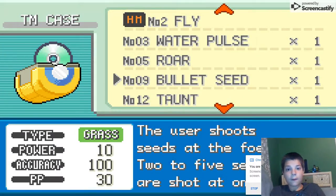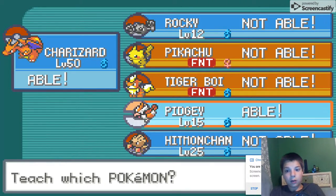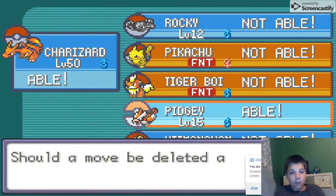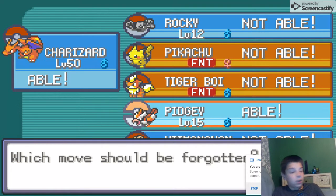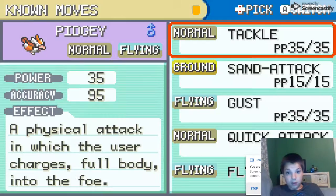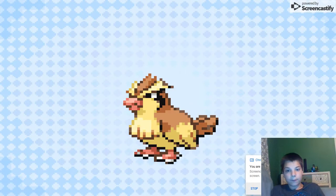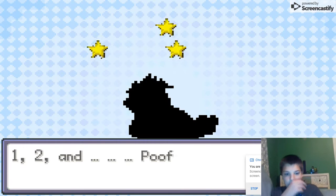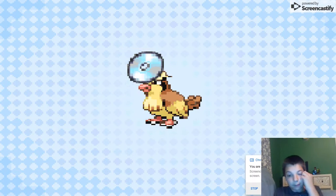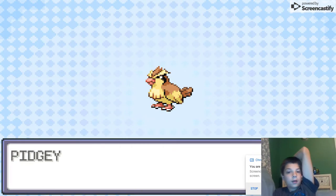TM case open. Fly — use. Yeah, we can use it on Pidgey. My Pidgey is weak but I don't care about him — this is just for using Fly. Let's delete Gust — it's literally useless. The only reason we're going to use this move is for flying. We've learned Fly.